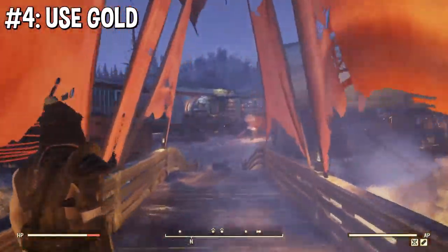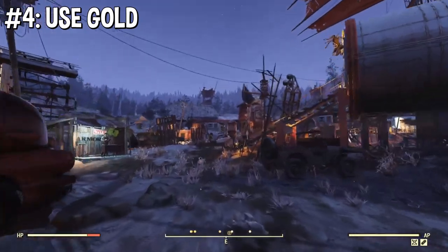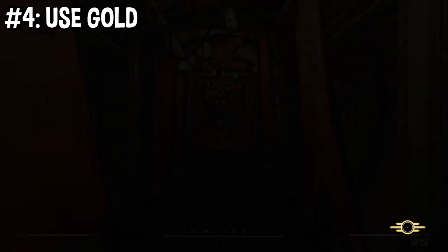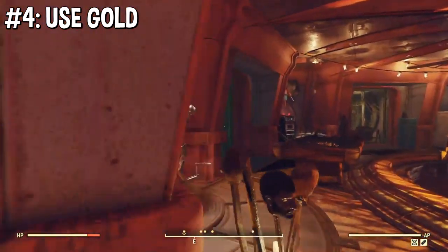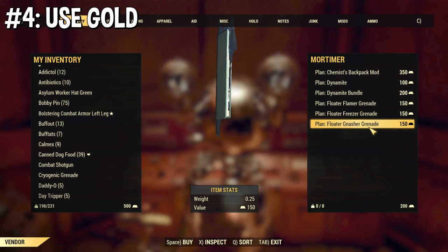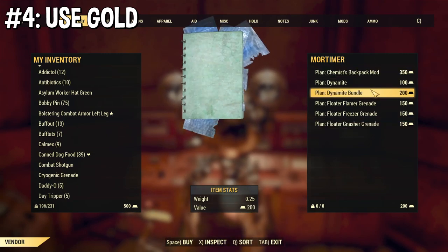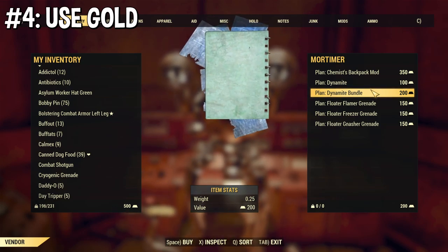Just go in the regular way. Once you're in, he's right next to the gold machine. Talk to him — this is pretty much all he has. I don't know if these change over time, it's too early to really tell. But it's a very small selection, and as you're going to see, the person at Foundation has even less. The Vault 79 one is the main one.